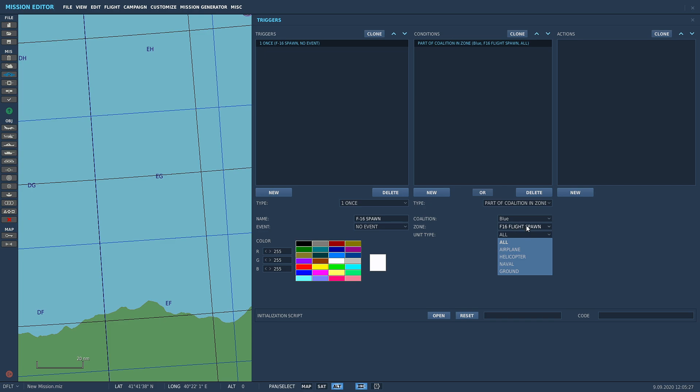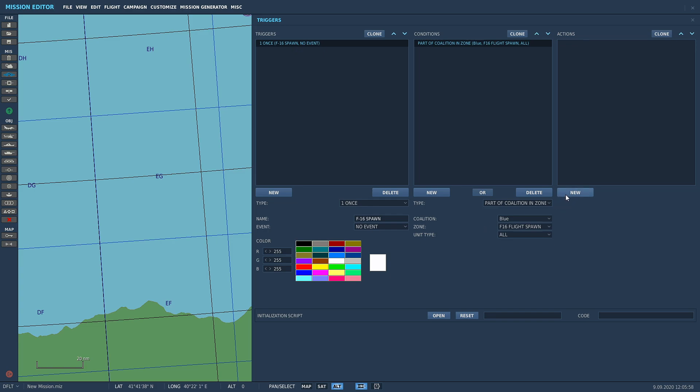There are some unit type options here — this is a new addition to the mission editor. You can make it so that only an aircraft, helicopter, naval unit, or ground unit will fire the trigger. If you want only aircraft to activate it, select airplane; otherwise choose helicopter, naval, or ground. We're going to leave it on 'all' because we just want it to fire for any unit type.